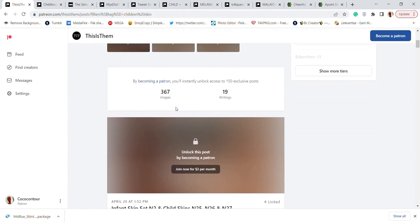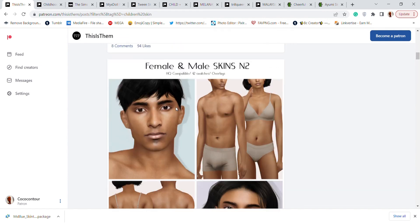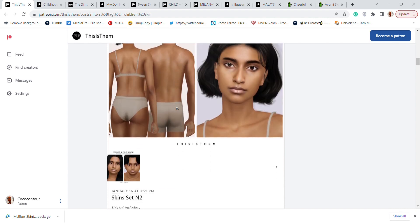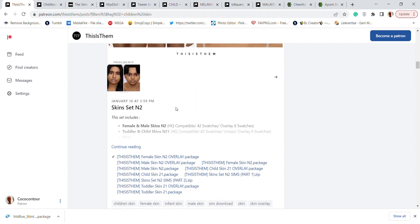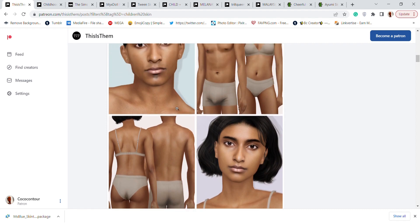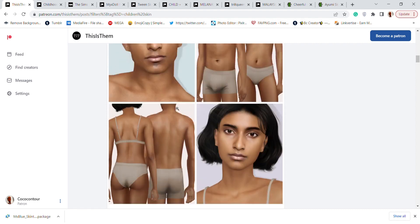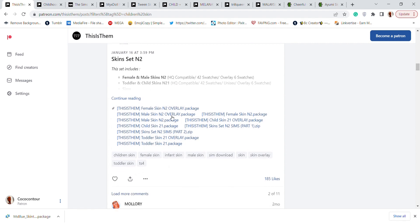Now we're at 'This is Them' — we have the children's tab. If you don't know, This is Them is known for skins mostly; that's the only thing they create. We have this skin which is available for everybody: male, female, child, and toddler. They have the skin and they have the overlay.